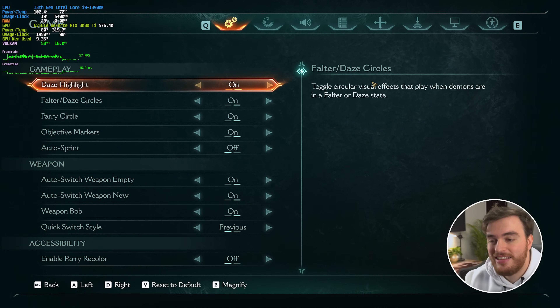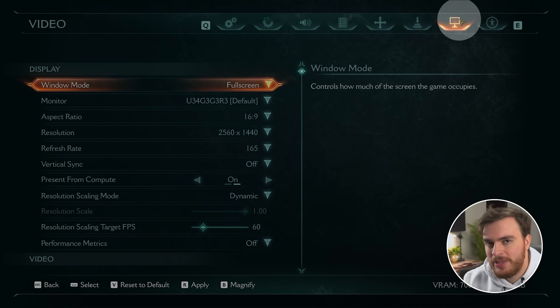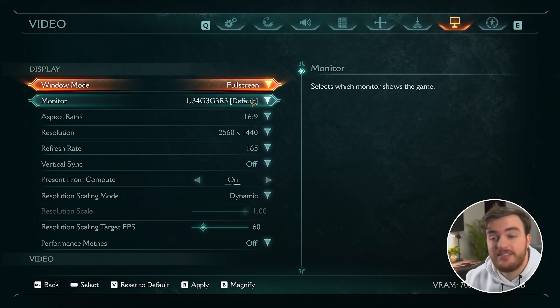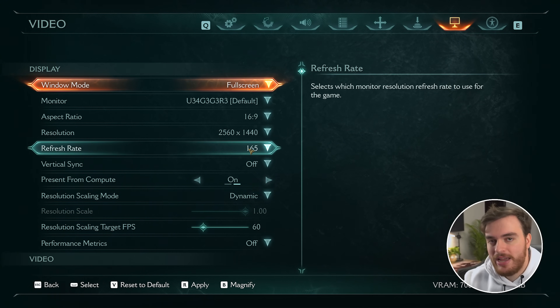First of all, pause the game, head across to settings, and we'll start over on the video tab at the very top, which is this one up here. The display settings are pretty simple — play full screen for the best input latency and performance. Set your aspect ratio and resolution to match your display, and the refresh rate as well.